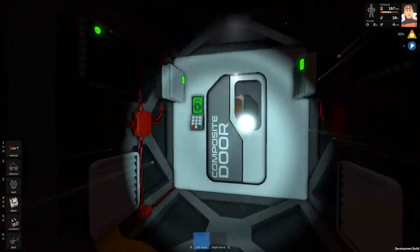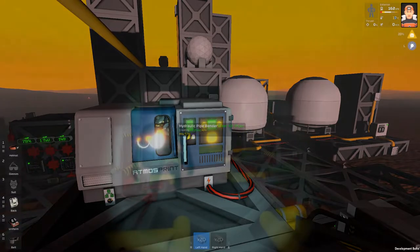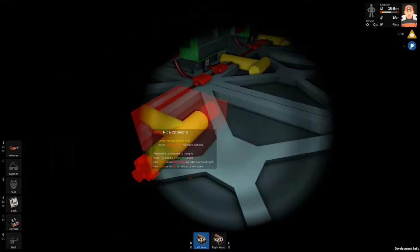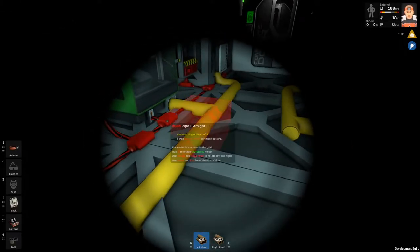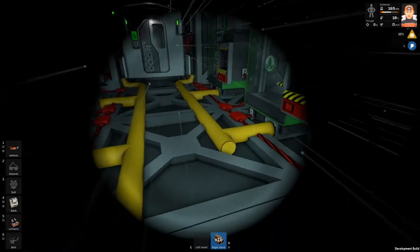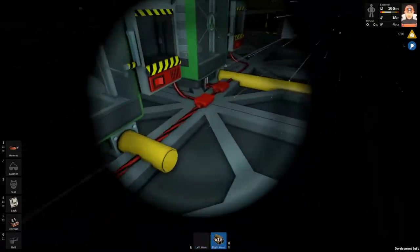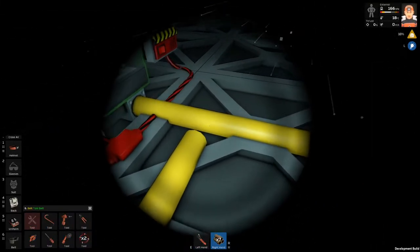I'll need more pipes of course, let's go outside and print some. I have two stacks of pipes, maybe enough for connecting all this stuff. I'll connect this side and the other side as well. When the volume of the pipes increases, the passive vents suck air inside the pipes, trying to equalize the pressure inside the pipes and inside the greenhouse.